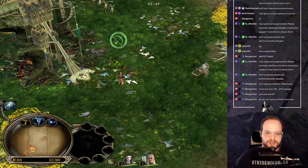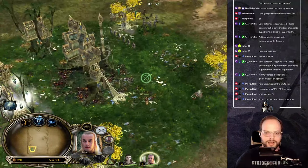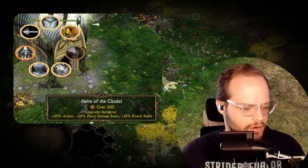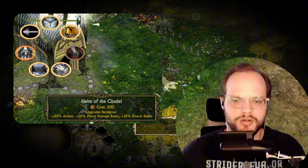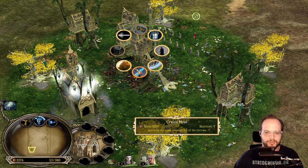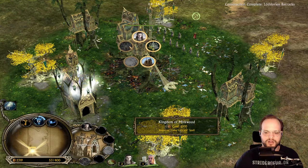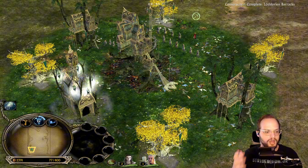The Helm of the Citadel also appears here for 500 resources, upgrading Baragon with 25 armor, 50 pierce damage resistance, and 25 knock resistance — though Orgui noted the Baragon upgrade in the Sanctuary is a bug. Of course we still have all the normal heroes and normal fortress upgrades here — very cool.